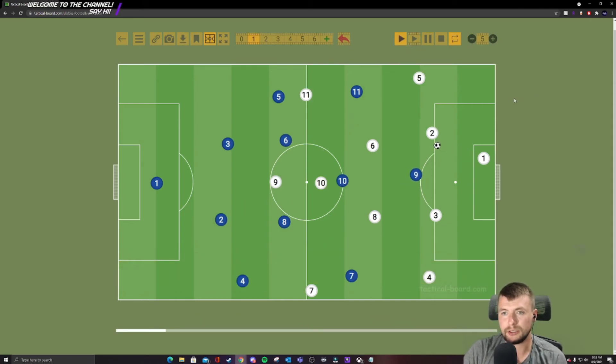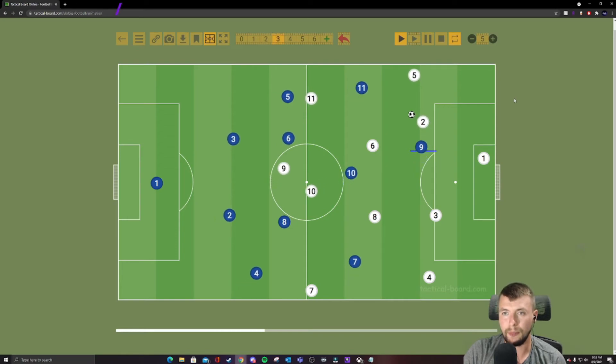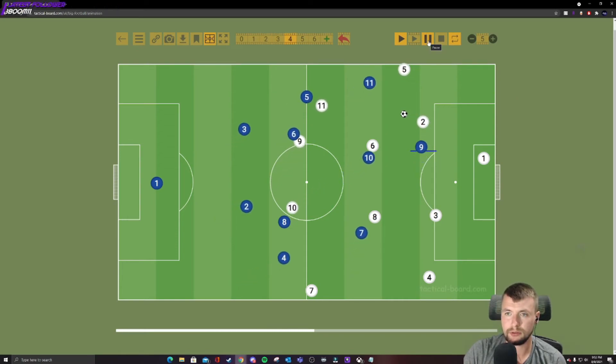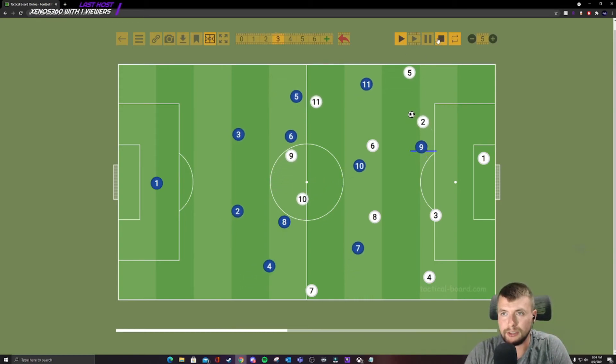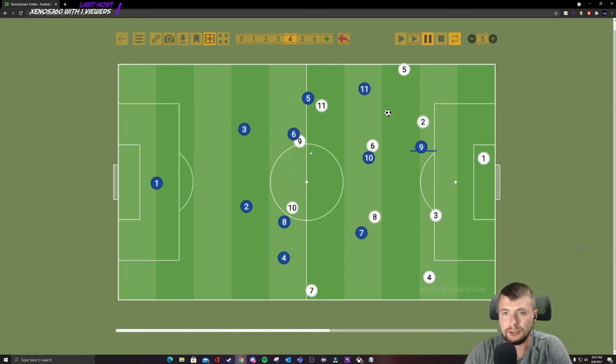So the forward gets there and walls it off, then everyone shifts to the nearest man. You don't have to go all the way — just get close, so that if the ball does get played in you can immediately start stepping to it. Another double team example. That's just a general 4-2-3-1 — that's how you defend it. There are obviously different ways to handle different situations.